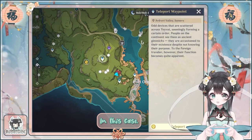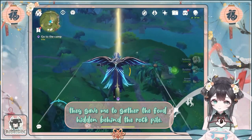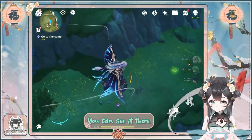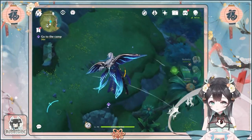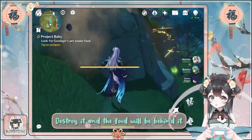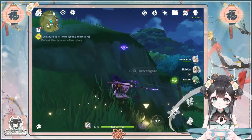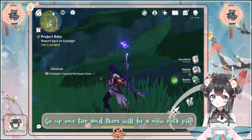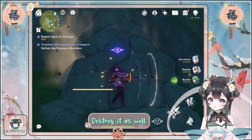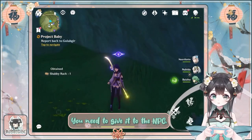In this case, they asked me to gather the food hidden behind the rock pile. You can see it there. Destroy it and the food will be behind it. But don't leave just yet. Go up one tier and there will be a new rock pile. Destroy it as well. And that is where you will find the extra item called Shabby Rack. You need to give it to the NPC.